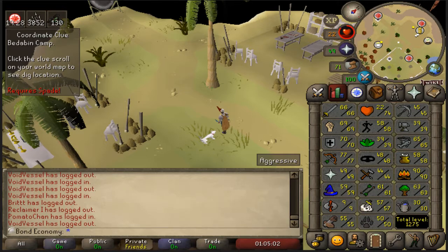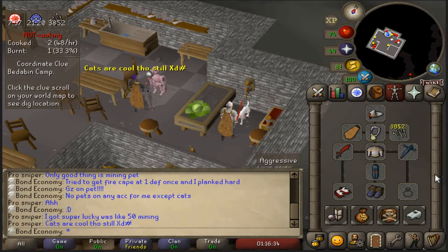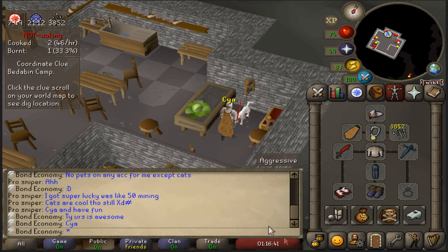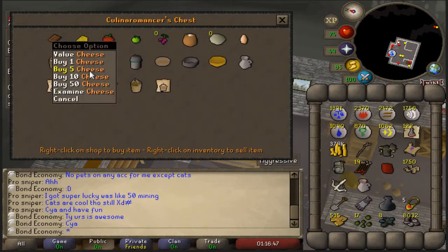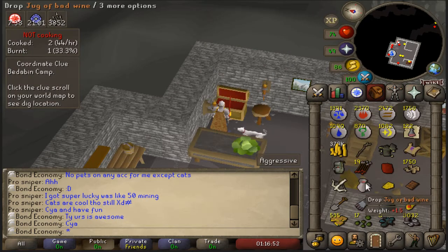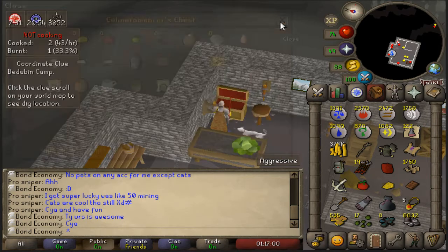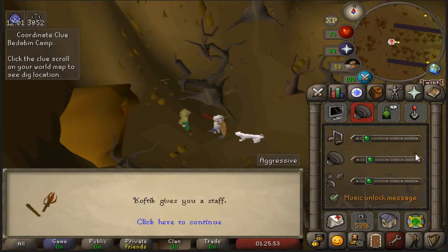On top of getting extra XP from bigger and badder, you can also obtain the imbued heart. This guy got the mining pet at 50 mining — that's absolutely crazy. Back then I didn't have any pets besides cats, so it's kind of crazy for me to see anybody with any pet because my pet RNG is just so abysmal. But this chest is so good once you unlock Recipe for Disaster.